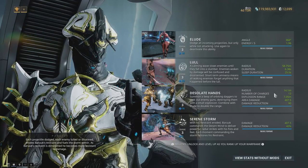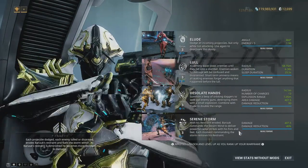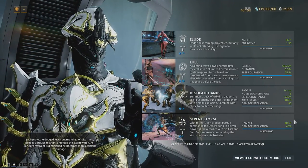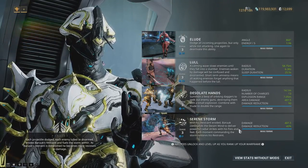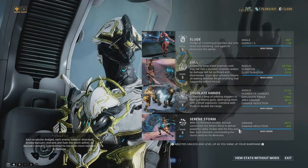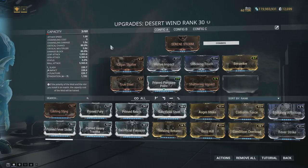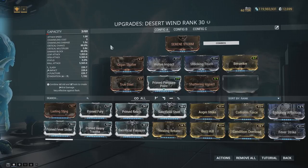Overall Desolate Hands works, but I almost never cast it — it's usually just not worth it. Much like Serene Storm: with his restraint eroded, Baruch commands the Desert Wind to deliver powerful radial strikes with his fists and feet, and each moment commanding the storm restores his restraint. It has its damage and damage reduction while active. I wish it was good — I really do — but it unfortunately just isn't, for a variety of reasons. Here's the build I've been using on Desert Wind.